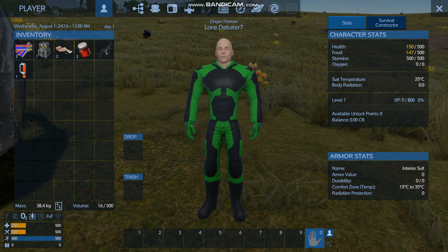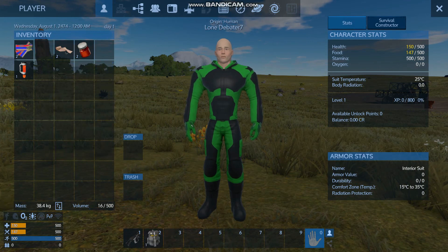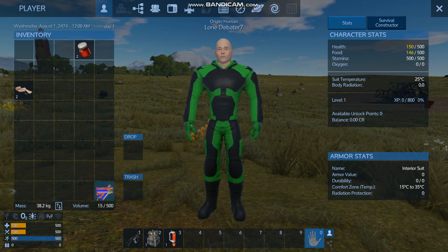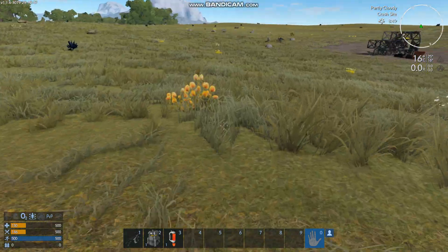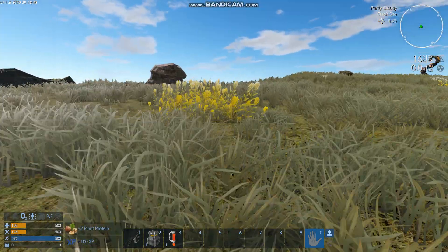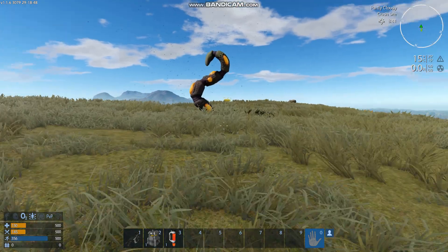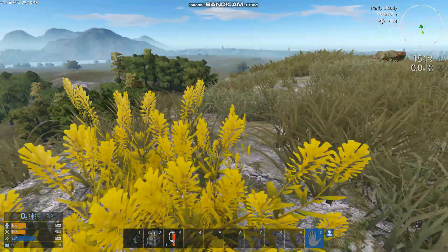We've got our survival tool, heater, and cooler, which is useful starting off. I'm going to put the health pack in the top left with medics, food in the top right, and then we're getting to gathering. The best way to get your early levels is to just run around and pick plants — when you do this you get XP and also resources you're going to want. Go harvest a bunch of plants when you first land and you'll get your first few levels.